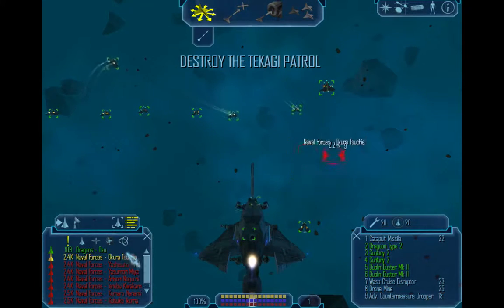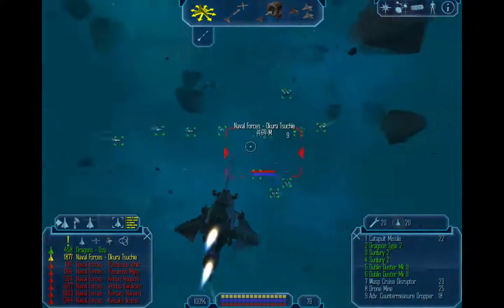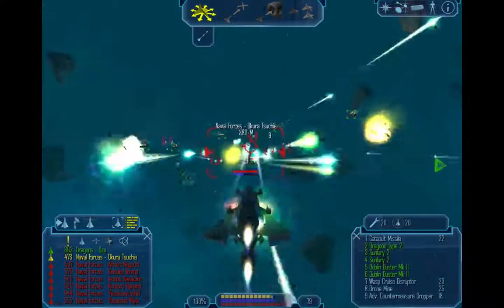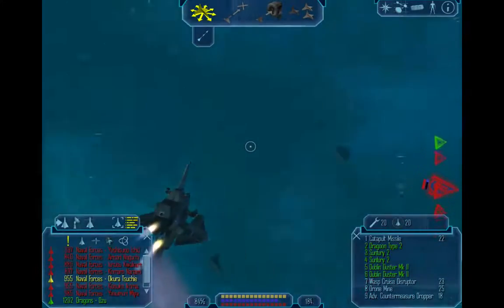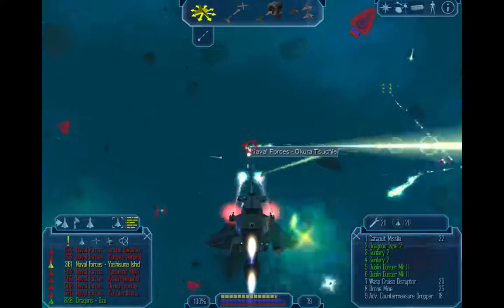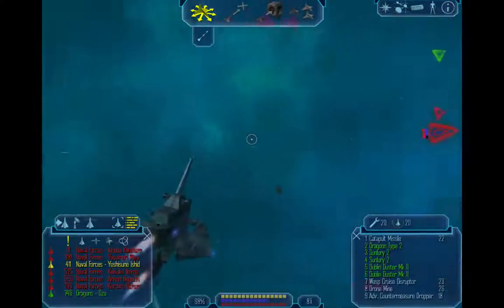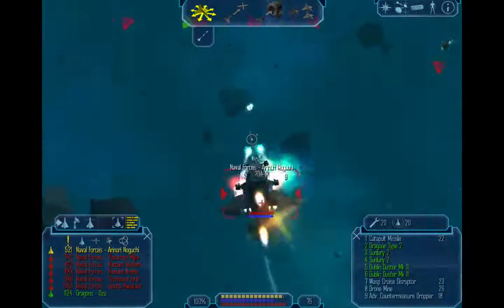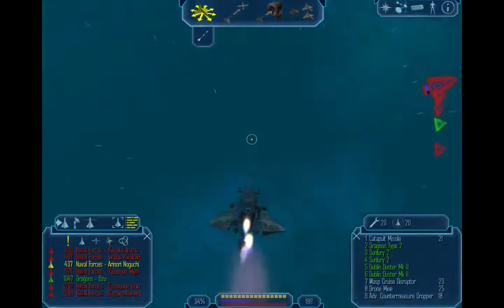Uh-oh! That's not good. Alright, now we have a large task force to deal with. But that's okay — let's go. Don't be afraid in this part to get out of the way and let the other ships deal with these guys as much as possible. But you can't get too far away, because you'll fail the mission. So it's kind of weird.